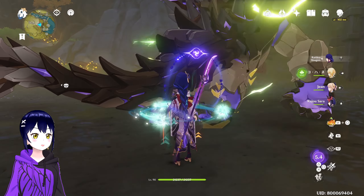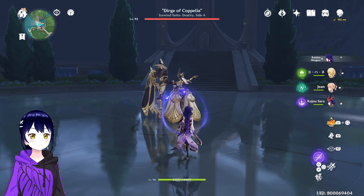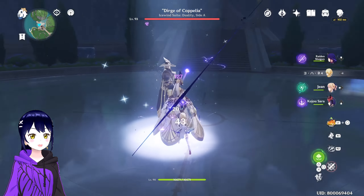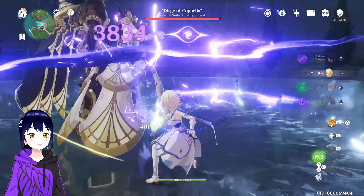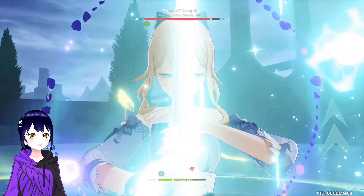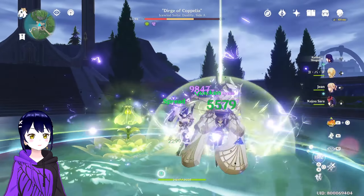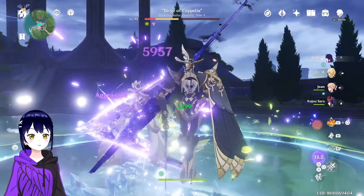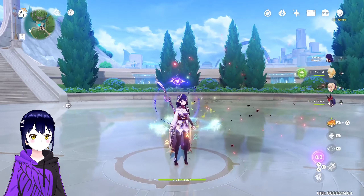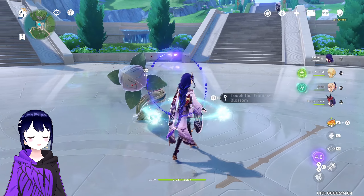This team is so good. I freaking love this team. The thing is, every time you're going to start fighting, always drop Nahida's Ultimate. In that way, while you are switching characters, you're activating Quicken plus Aggravate thanks to Raiden's E. Just like that — easy as that. This team is ridiculously strong.